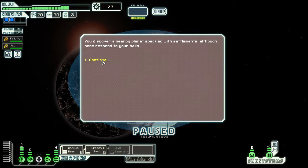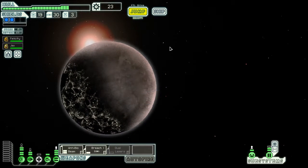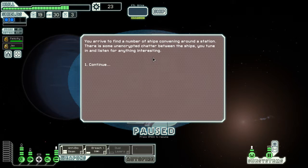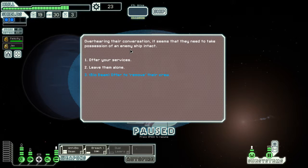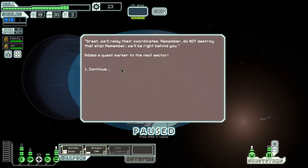We discover nearby planets but the settlement is numerous. We've found a number of ships convening around a station. There's some unencrypted chat between the ships - tune in and listen. Overhearing their conversation, it seems they need to take possession of an enemy ship intact so they can remove the crew. They scan our ship and say it appears we could help. A bandit has made off with very important cargo. We need to capture the ship intact.